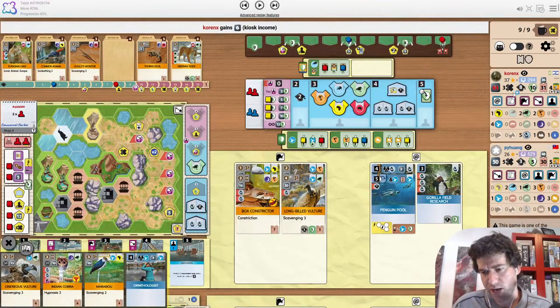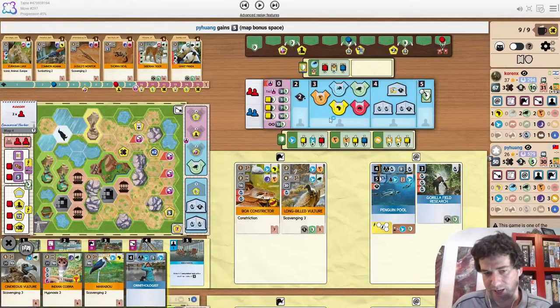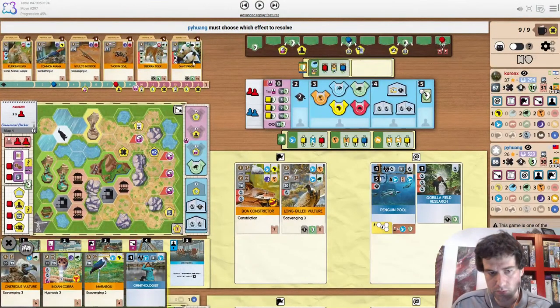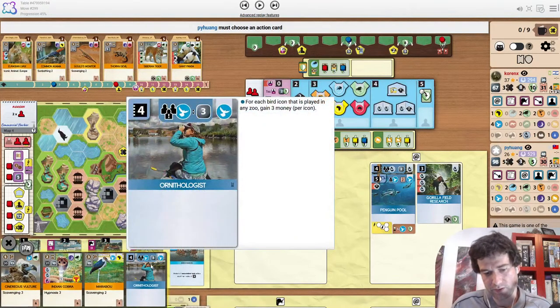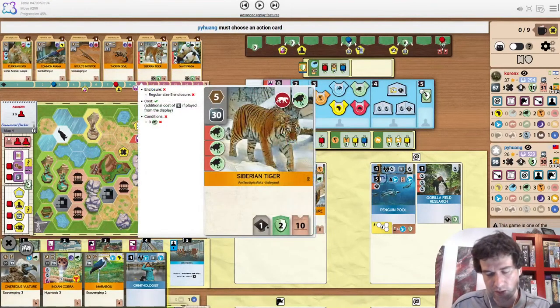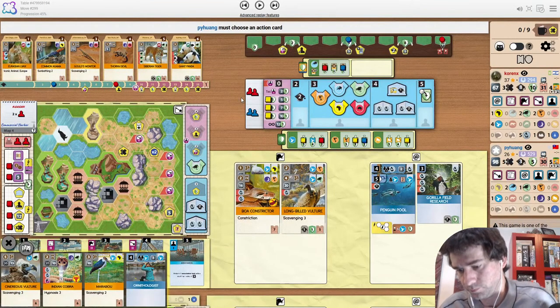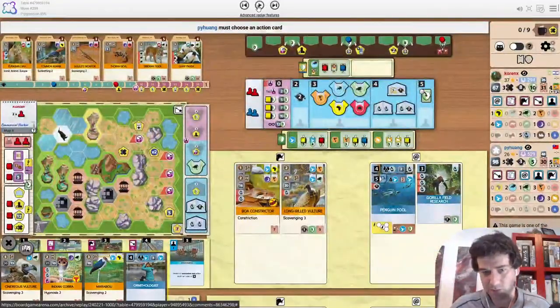Especially in Koronex's position, when you have a money deficit you do want to be causing the breaks. Now the opponent has 98 money — how on earth are you going to spend 98 money? They snap Ornithol. Tiger would have been very interesting — it's extremely playable right now and you have the third Anger in hand. Ornithol does give a couple of extra points and money with Penguin Pool, but I think the Tiger is quite nice. Playing it does cost three but you get most of the money back.